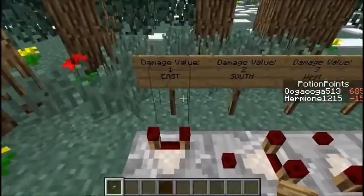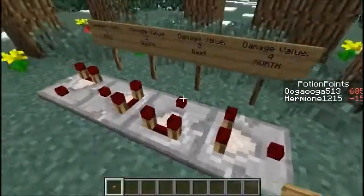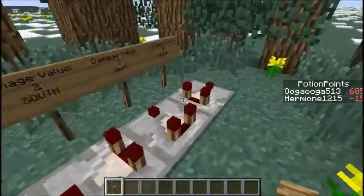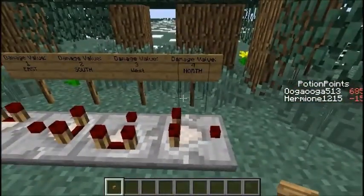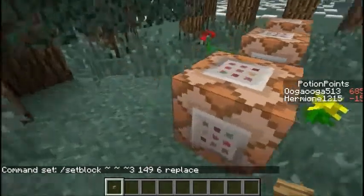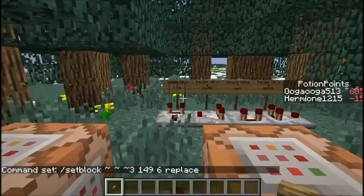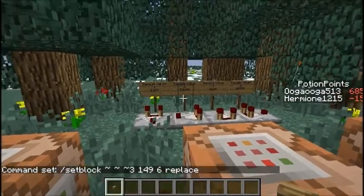So: one is east, two is south, three is west, four is north. Now you can put at least up to fifteen in. So let's say I put six — if I put six in there, then it's going to make a comparator that faces the same way as this one, going south.